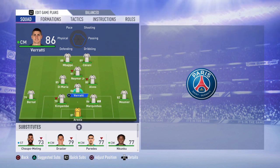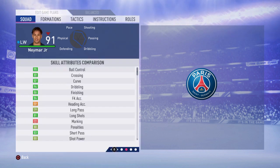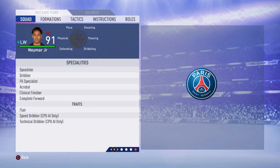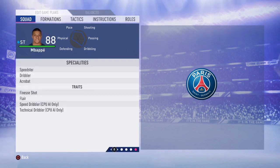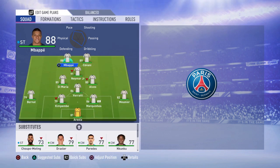The main players for this team are no doubt Neymar and Mbappe — just fantastic players. After Cristiano Ronaldo, I think they are the two best players in the game. Neymar is five-star weak foot and five-star skill moves, and Mbappe has five-star skill moves and four-star weak foot — incredible players.